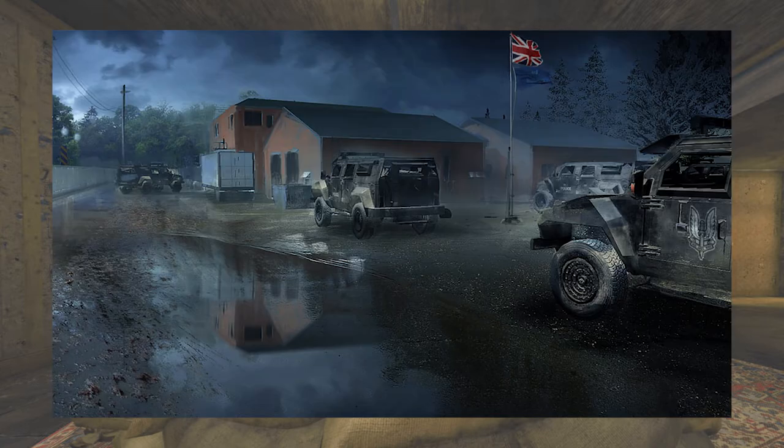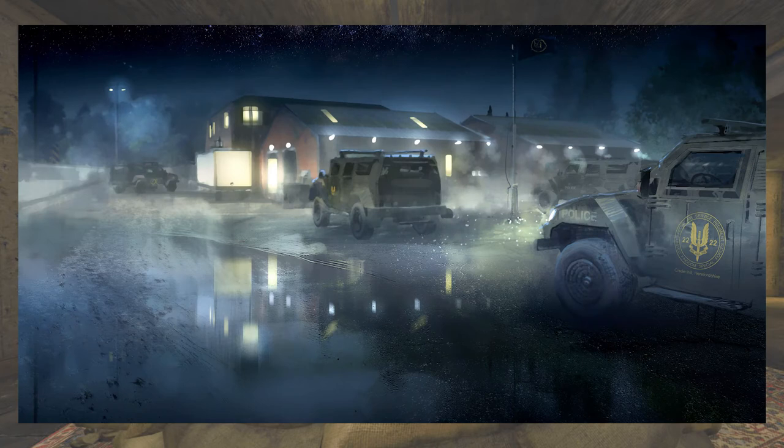The concept art of this seems to match the final product pretty closely. You can see the building itself looks a little taller in game than in the concept art, but it's pretty accurate. One interesting thing about this image is that there are two variations — one has the British flag flying and the other has an SAS flag flying, and the logo on the car has also changed.